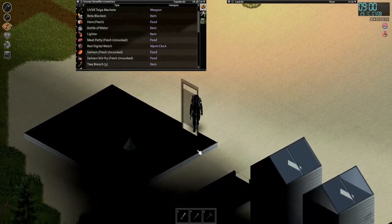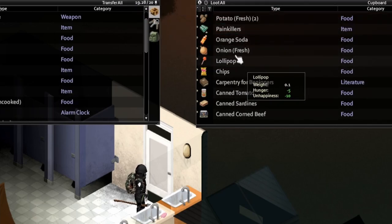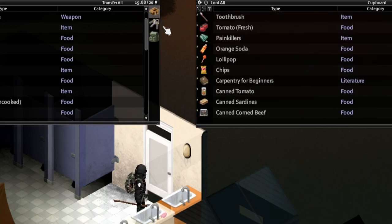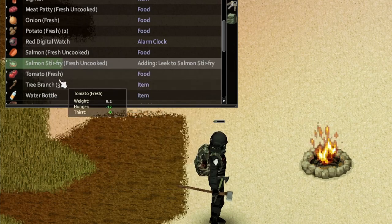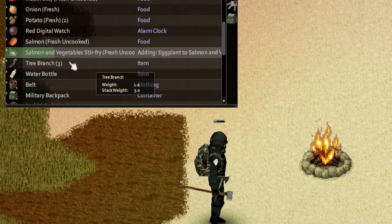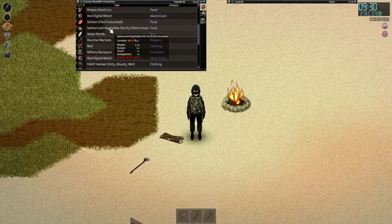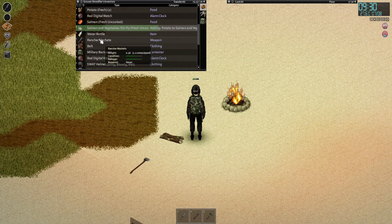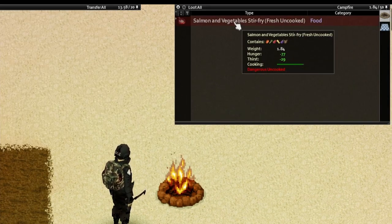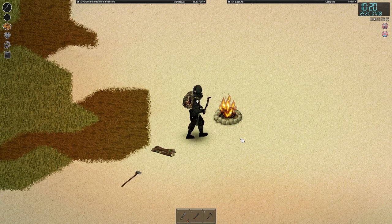Do I want to have some butter? We can grab some vegetables too — might as well. Onion, potato, tomato. Let's just drop the wood axe on the ground. That should cook up, right? Let's put this fire out.